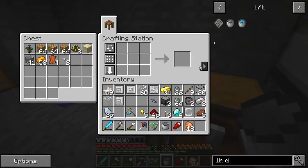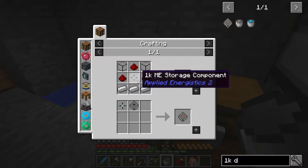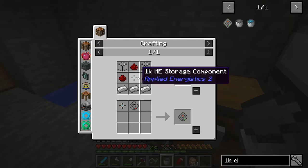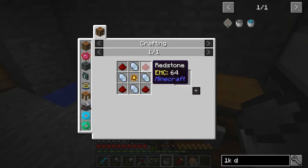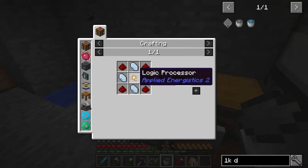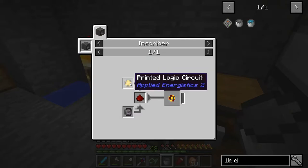Okay, so we have 20 of those — that's good. Now we've got everything else except for the final part, which is the 1k ME storage component. This is actually like the memory unit — think of it like a memory chip. What it takes is redstone and certus quartz crystals, which we have. We also have to make a logic processor, and we're going to need 10 of these.